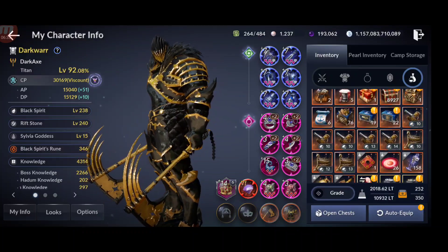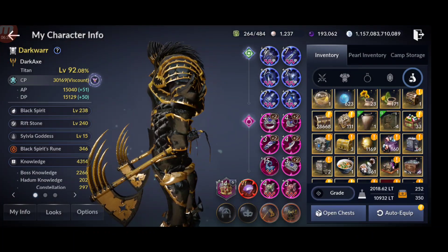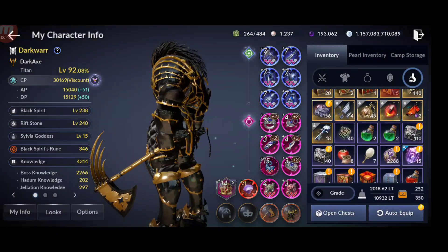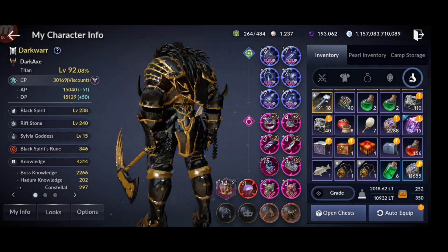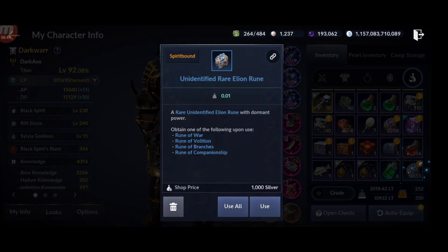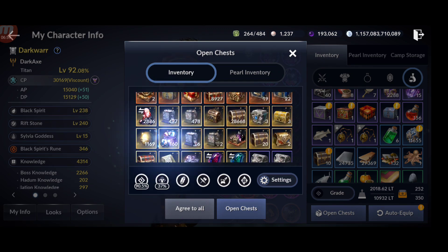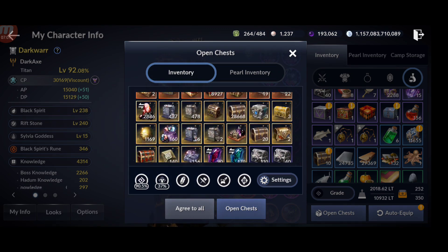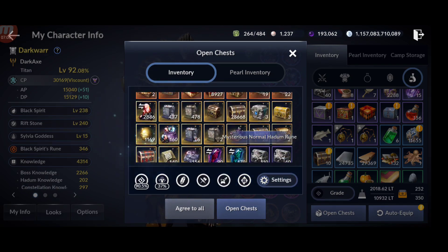You also accumulate a lot of lower quality runes from drops — for example I have 2,288 of one type and 11,000 of another from drops. What you can do is open all of those and fuse them. You can go to your inventory and open them there.